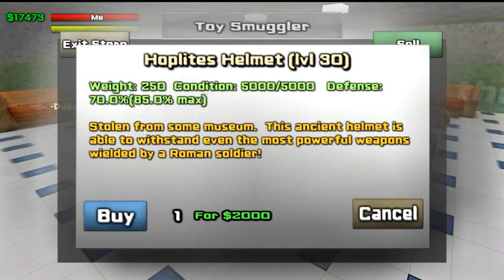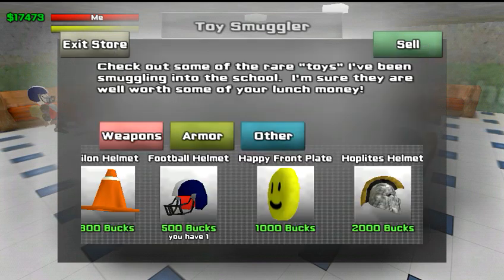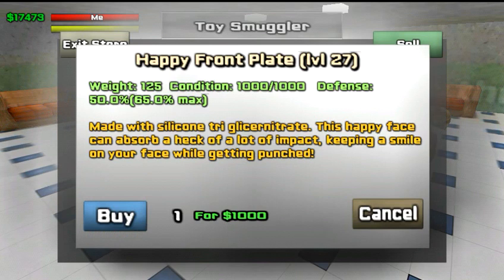You have to be level 30 to get this helmet and to wear it. And also this front plate — I gotta level up and get this one. Right now I have the ones that match my armor. You gotta be level 27 to wear this plate. It'll protect you at 50% in the beginning and you can max it out at 65%, which is a lot better than the plate I have now.